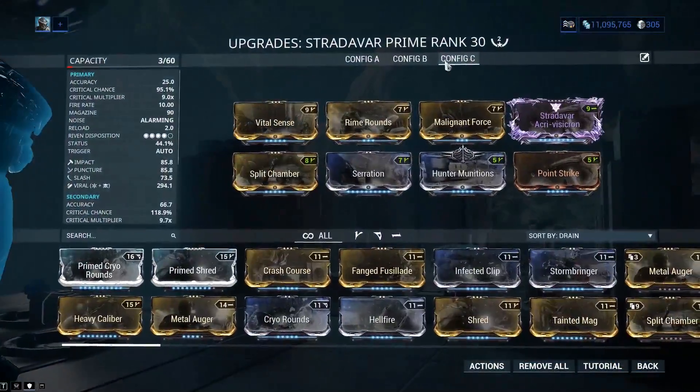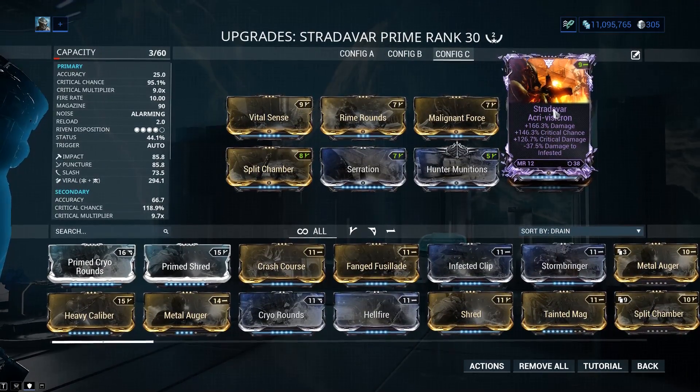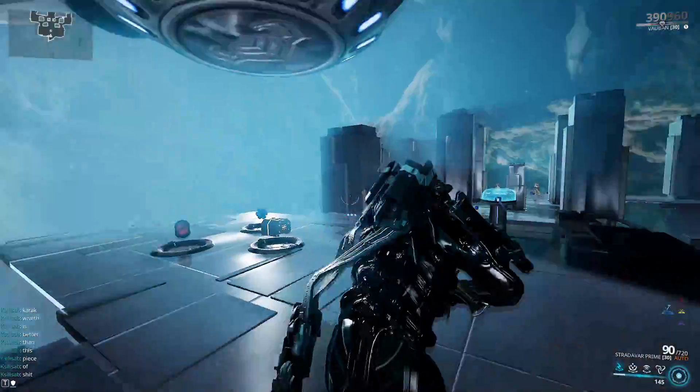Let's check out the Riven mod and see what we got. We have a two-forma build — Damage, Dual Crit, negative to Infested. A really epic Riven mod. And we have a Viral Hunter build.